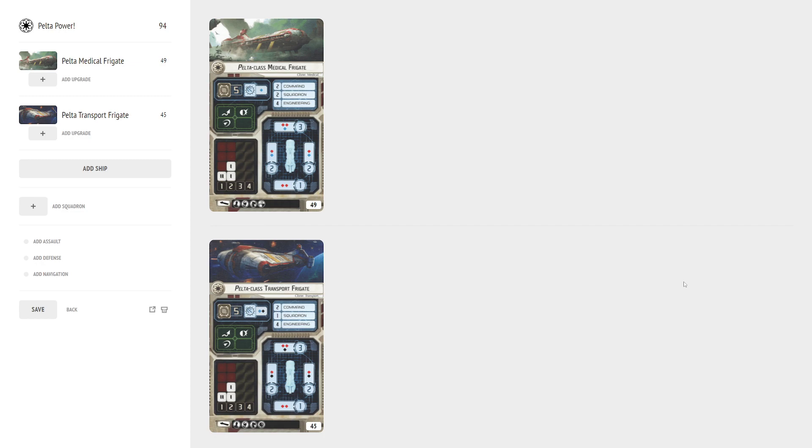Both versions of the Pelta — if I had to pick a top five faction-defining cards for GAR, both versions of the Pelta would be there. Hopefully by the end of the video you'll see just how important they are. We have two versions: the Medical and the Transport frigate. They both have five base hull, and they both have an evade, a brace, and a redirect, which really helps their tankiness — a great defensive suite, especially on a small ship.